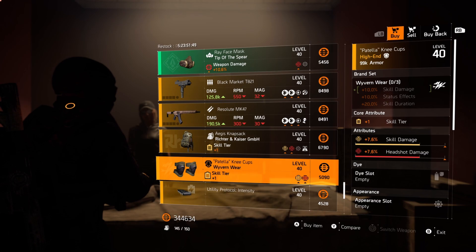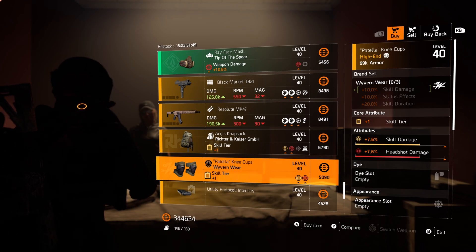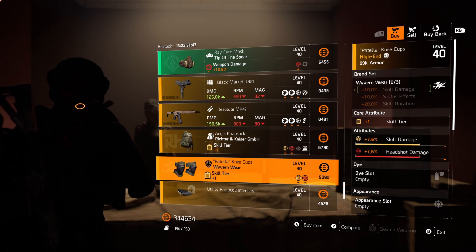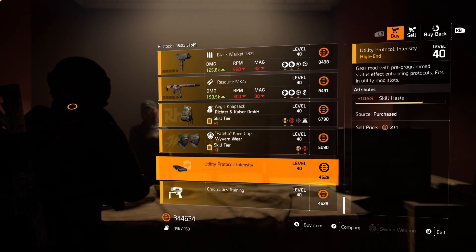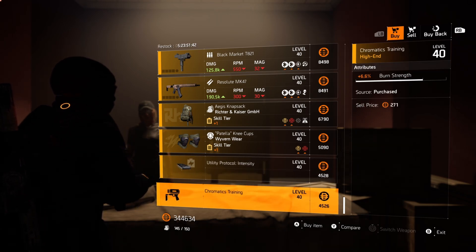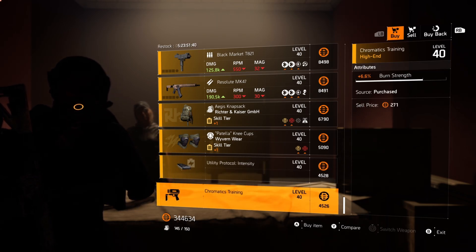Wyvern knee pads — it comes with a skill tier, skill damage and headshot damage. Not a bad little piece. Pick this one up if you're looking to make a skill build. And for the mods this week, we've got a 10.5 skill haste and a 6.6 burn strength for your fire chem.